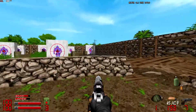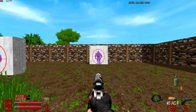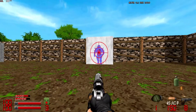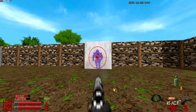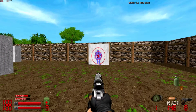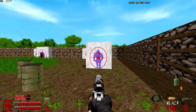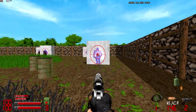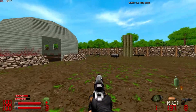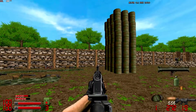The M1911. Okay. The recoil's a bit — okay, let's see what it's like on fast fire. So it's 8 shots. Drop this.